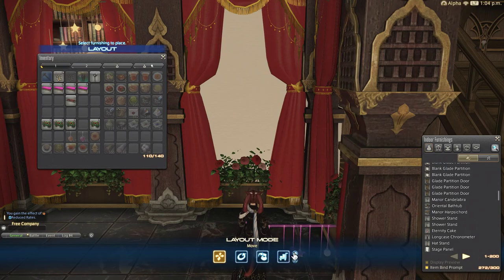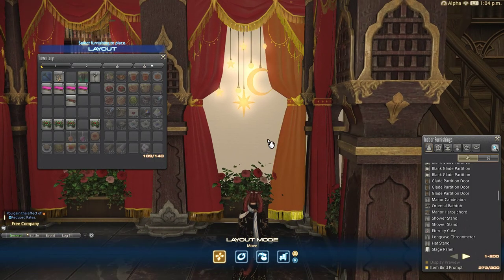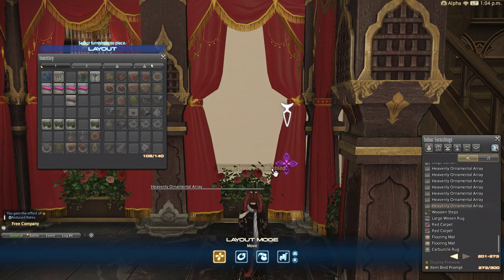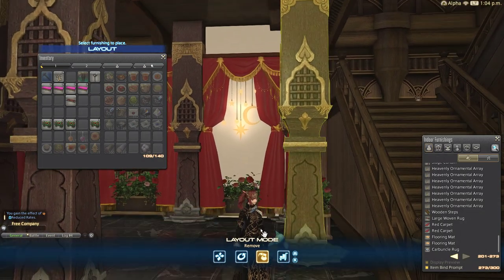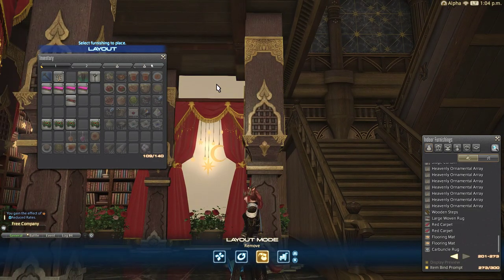Let's do it again — same method. Let's put it right there. Now we do the same thing over: we take the item, we push the toggle off, right-click. But now we switch into move inventory and we search the stage panel.